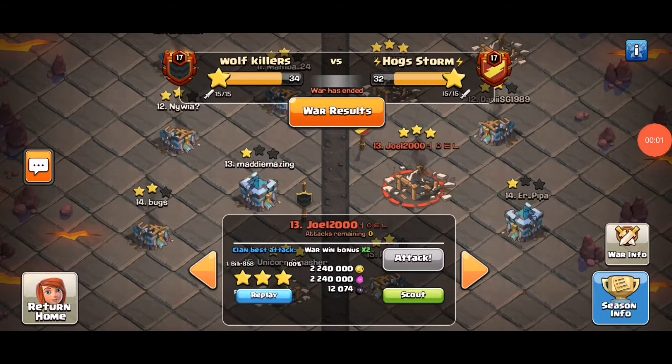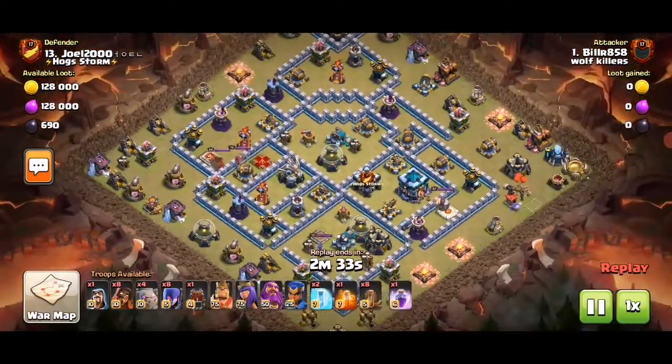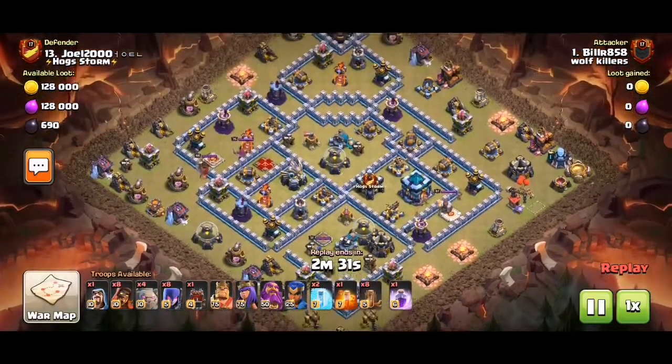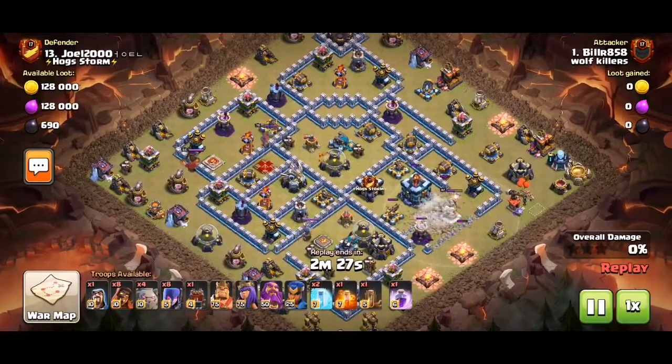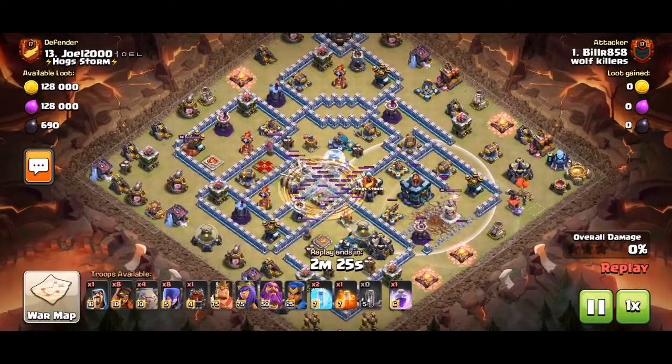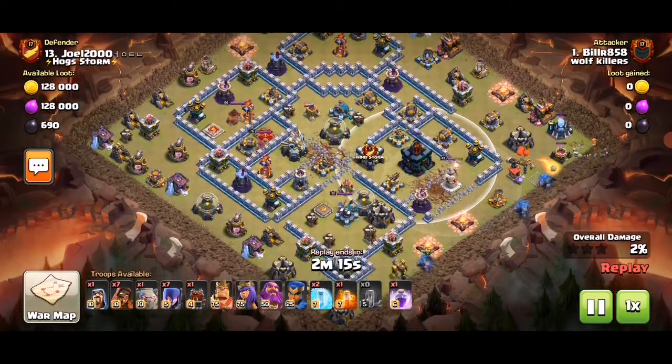Hey guys, it's me Tom. I'll show you another CWR replay. We've got golems, super witches, and wizards — golem wizards, golems, witches, super wizards. I call it the 'super goewee' army.